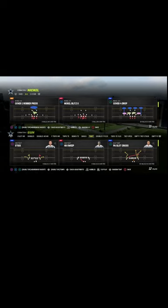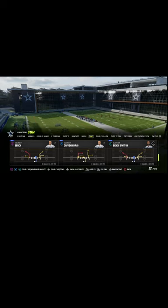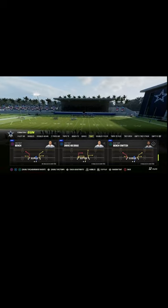In this video we're going to be teaching you one of the best plays in Madden 23 for the current meta defenses, and that is the play bench out of the gun trips formation. The way we're going to be showing you how to run it in this video is it's going to be very effective against man coverage or zone coverage.